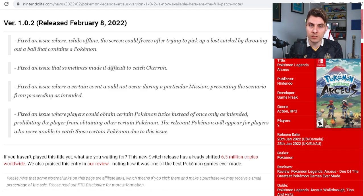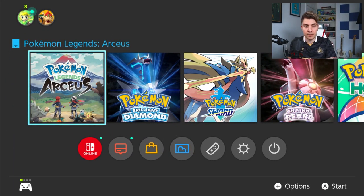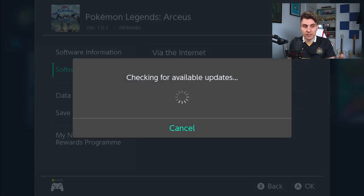For update 1.0.2, you're going to have to update your system if you want to use online facilities — you won't be able to go online without this update. You may as well just do it and get the Cherubi fix and the other issues resolved. If you don't have auto updates on, come into your Switch, press the plus icon on your game, go down to Software Update, and update via the internet.